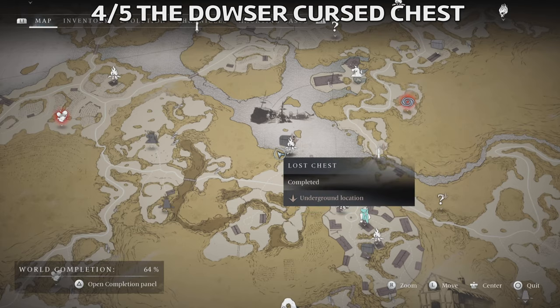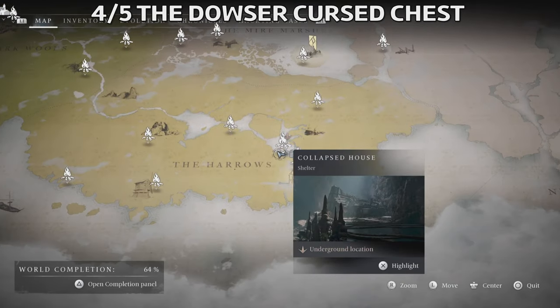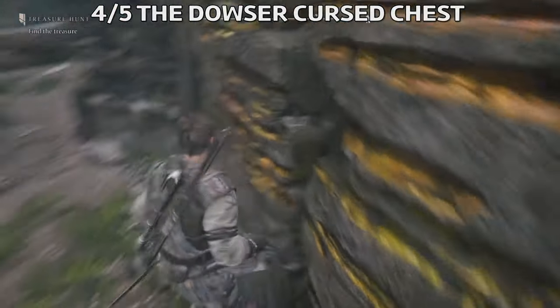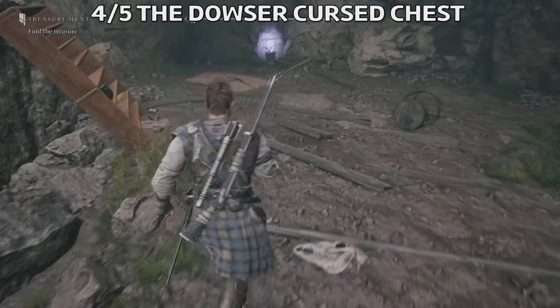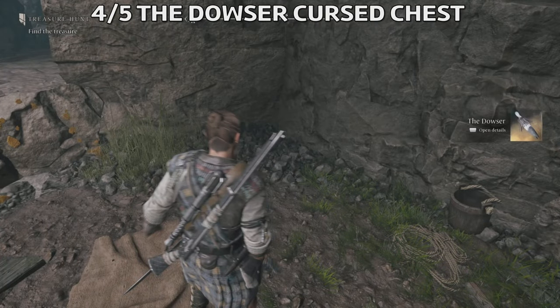The next one that I got is called the Dowser — it's a cursed chest, but you need to have this collapsed house fast travel. I'm showing it slowly so you know where it is, close to one of the shipwrecks here in the game. If you have the shelter unlocked, just go behind this beam and then you're going to find this Dowser wooden sculpture here.